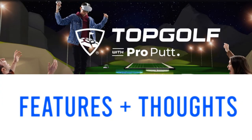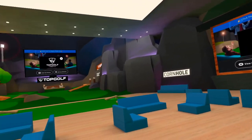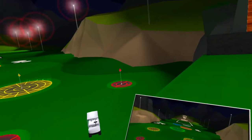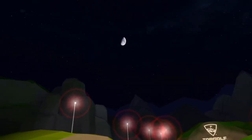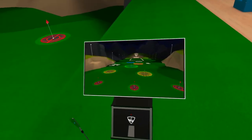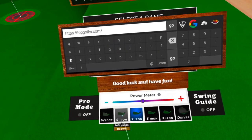Now let's have a look at Topgolf with Pro Putt. There are quite a few elements to this game so I'm going to try and cover some of the key ones. Let's start with Topgolf — you can do this in real life. It's great fun and basically you hit the balls and the closer you get to your target the more points you get. As you can see you can select different types of club depending on how far you want to hit the ball.